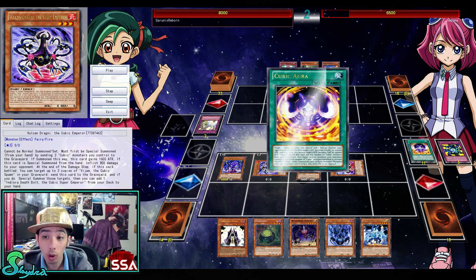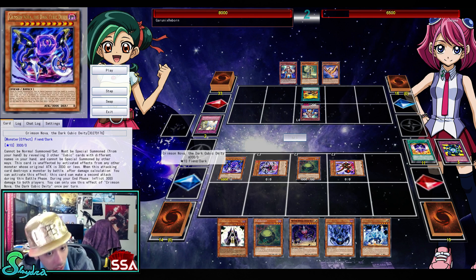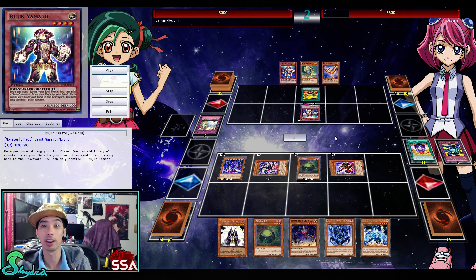He activates the Aura — Aura is a really crazy card. You target a Cubic monster you control and one face-up monster your opponent controls; the first target's attack becomes double its current attack, and the second target's attack becomes half its current attack. So you double your monster, it attacks twice, and it burns for another 3000. On top of that, you can banish this card and any number of Cubic monsters from your graveyard, then target face-up monsters your opponent controls equal to the number of Cubics banished — placing one Cubic counter on each. Monsters with Cubic counters can't attack and their effects are negated.